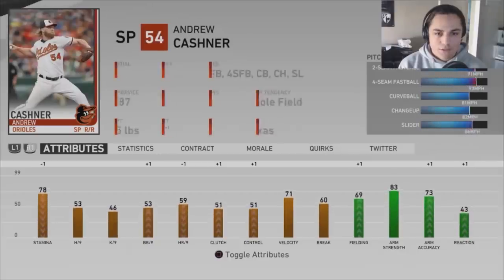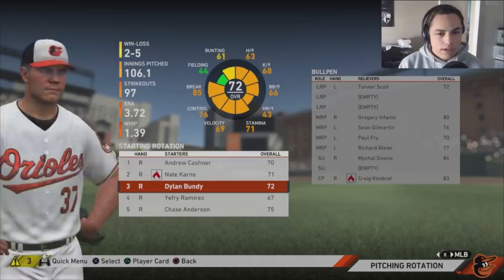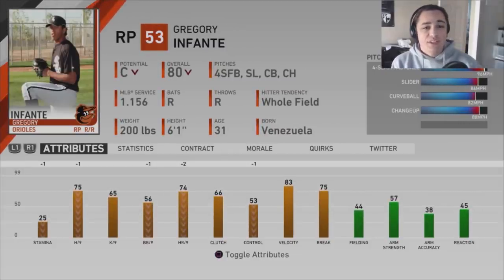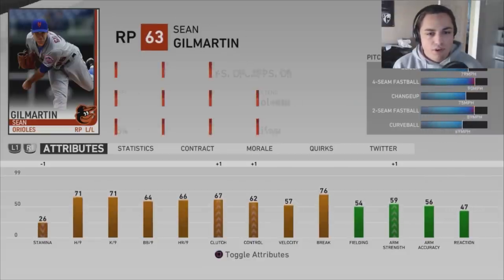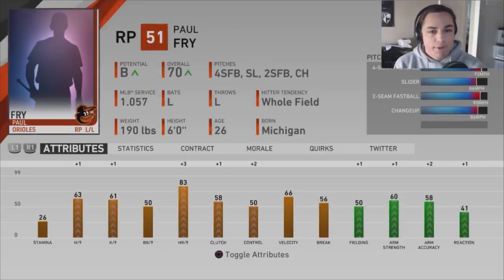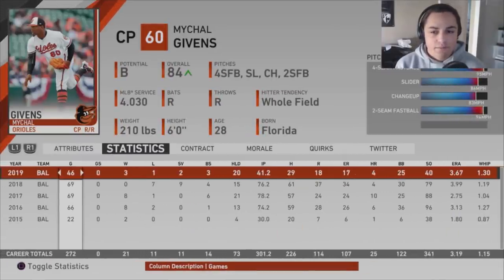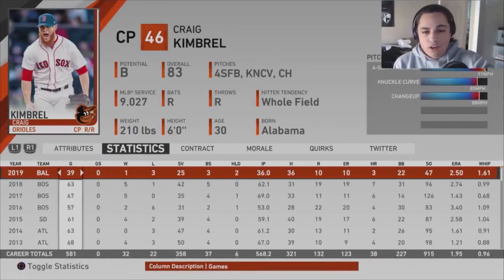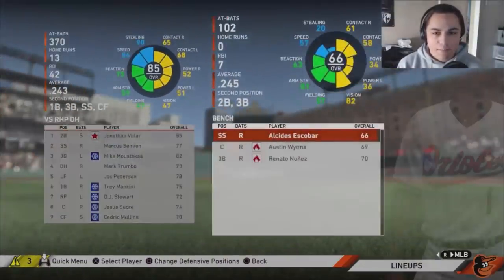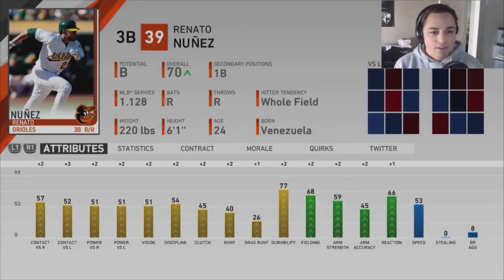Gregory Infante is going down on both arrows — not good, since he's one of our better relievers. Paul Fry is going up, which is good. Richard Bleier at 31 is going up. Michael Gibbons is still going up. Craig Kimbrel will probably start to plateau — as long as he holds at 83 or goes up a little, I'm happy. Escobar is probably going to start to decrease. Austin Wins is going up. Renato Nunez I want to start developing a little more.